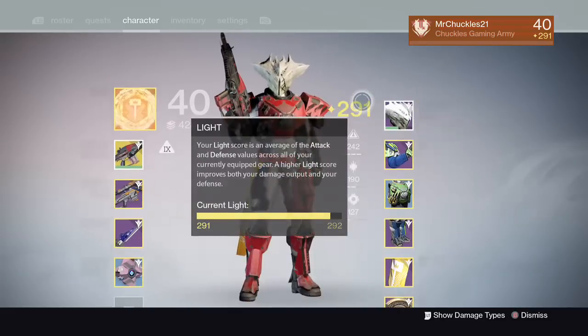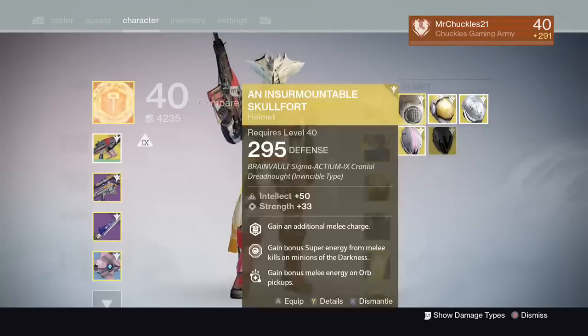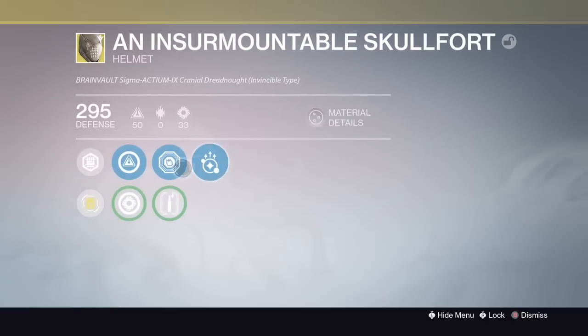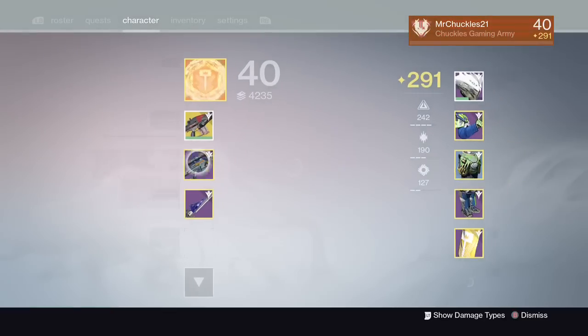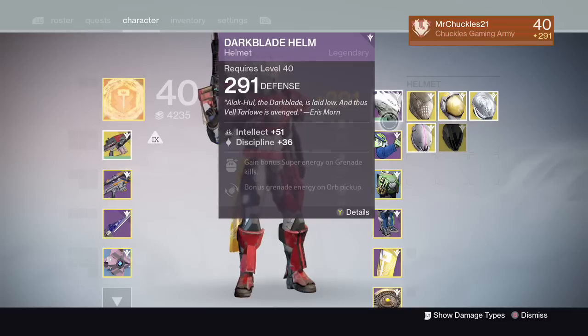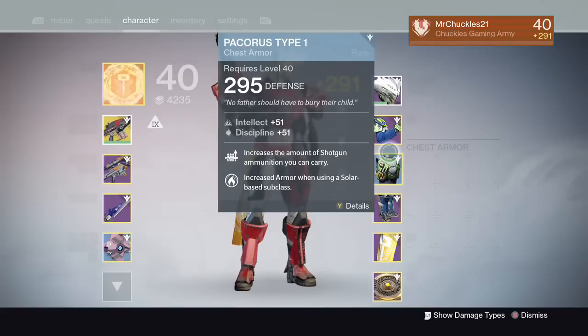So after you go through and get your light, you can go through and do the weekly heroic, and then go through and do the nightfall. This week I ended up getting the Insurmountable Skull Fort, which is really good for the Titan — they changed it so you now get an additional melee. Also, people keep saying to constantly buy stuff with your legendary marks, but you don't want to be constantly buying legendaries or infusing. If you find a blue that's better than your legendary by like five or ten light, get rid of your legendary, equip your blue, and toss the legendary piece of armor. As you can see, I still have a blue armor piece that's 295.